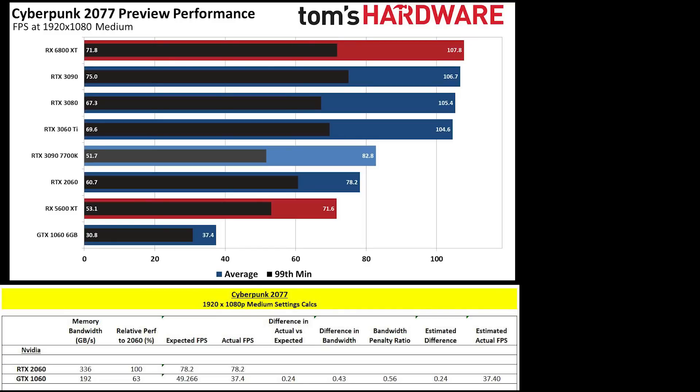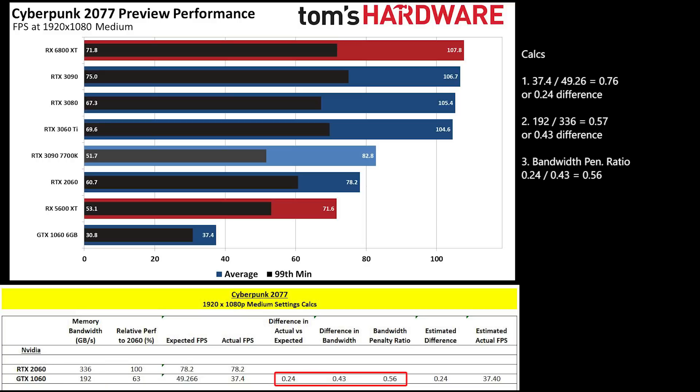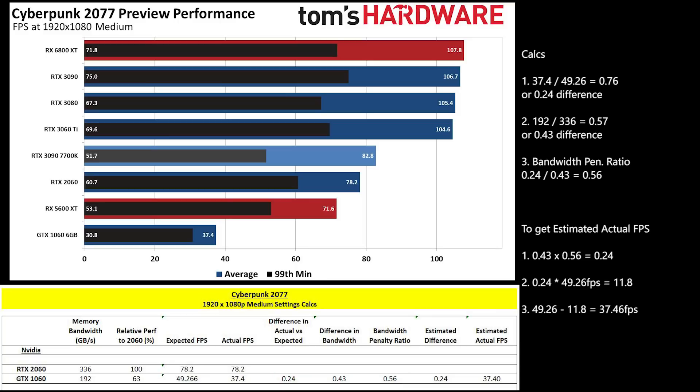There's a 0.24 or 24% difference between the actual fps and the expected fps, and a 0.43 or 43% difference between the memory bandwidth. So for 43% of the difference in bandwidth, there's a 24% difference between actual and expected frame rates. This gives a bandwidth penalty ratio of 0.56. If you multiply 0.43 by 0.56, you get 0.24. We use this ratio with the bandwidth difference for all other cards to subtract from expected fps and get actual fps.